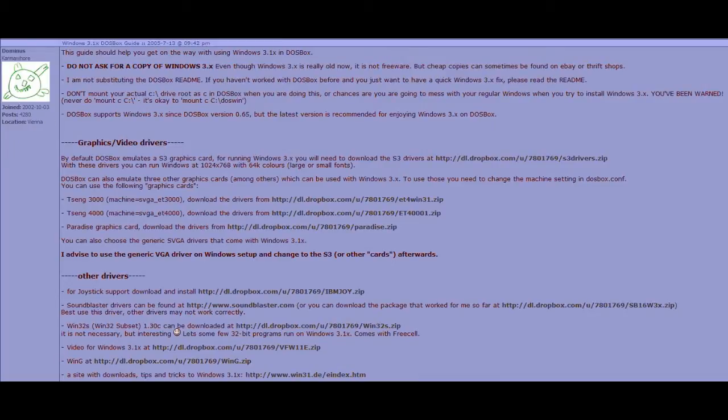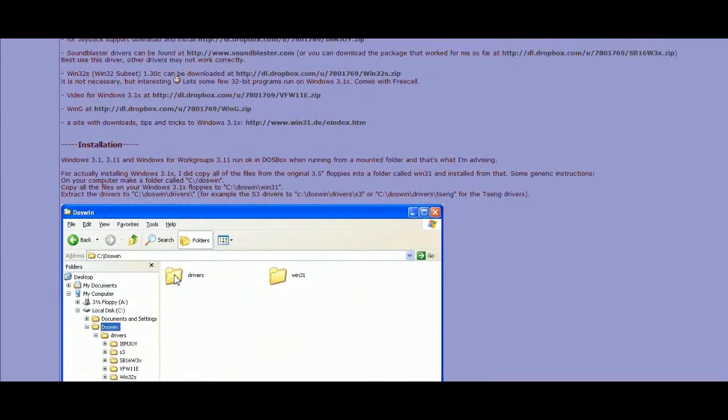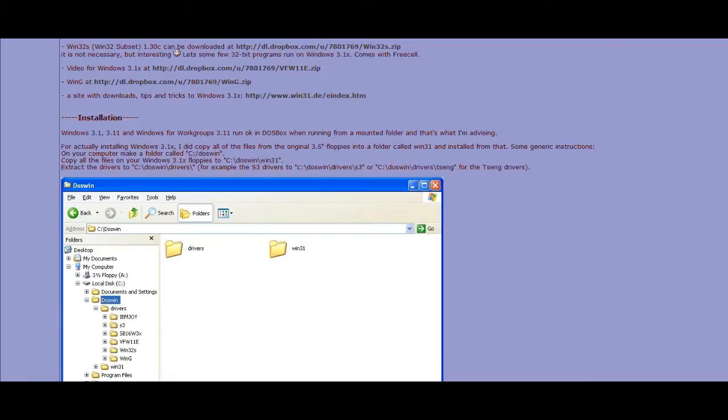You'll be using this tutorial web page as the basis for your Windows 3.1 installation. Here you'll find links to all of the bare necessities and important drivers that you need for Windows 3.1 to work properly. I've got a link to this tutorial in the description, but I'm going to explain it in my own words. The first step is to create a folder in your C drive — this is where your Windows 3.1 installation will reside. In this example it's named DOSWIN, but you can name it whatever you like.